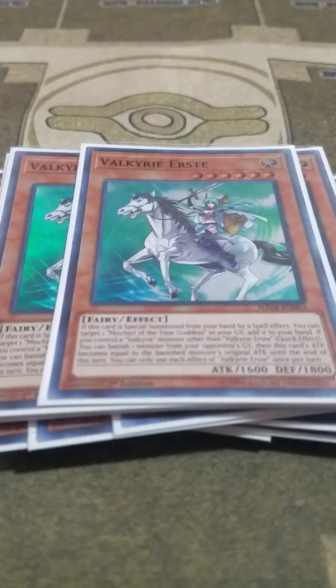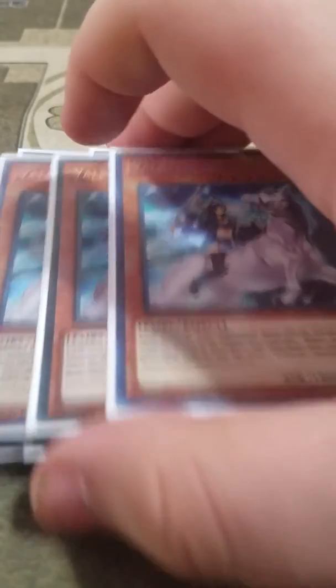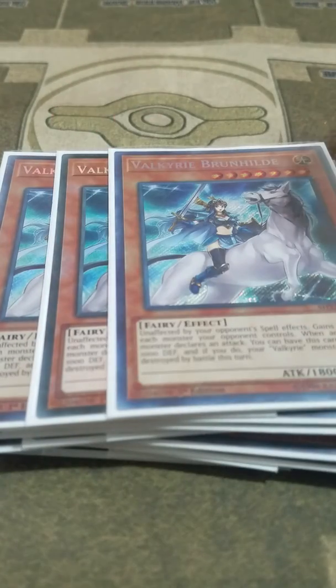I play three Valkyrie Brunhilde. Valkyrie Brunhilde's ability gives it 500 attack for each of your opponent's monsters they control, and it's unaffected by opponent's spell cards — which I found really useful because one of my friends really loves to use Creature Swap. But then if your opponent's monster requires an attack, you can have it lose 1,000 defense points to make all your Valkyrie monsters unable to be destroyed in battle for that turn.